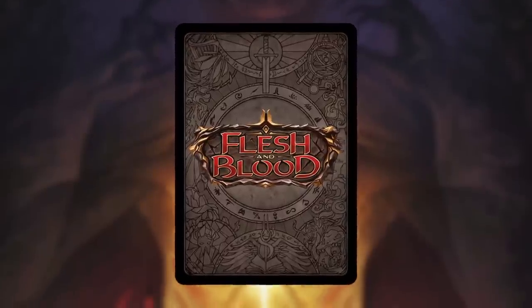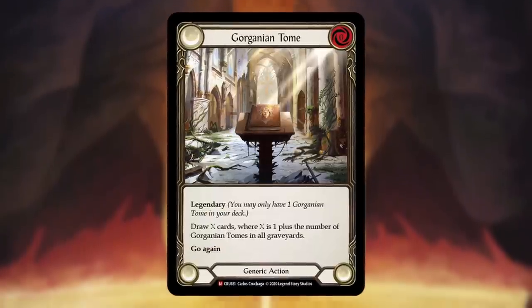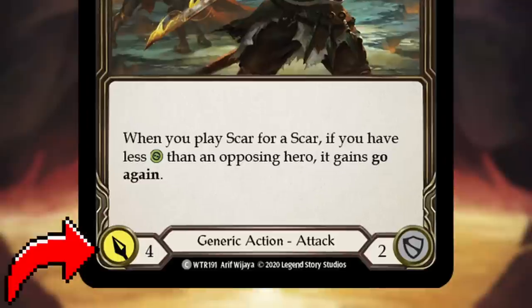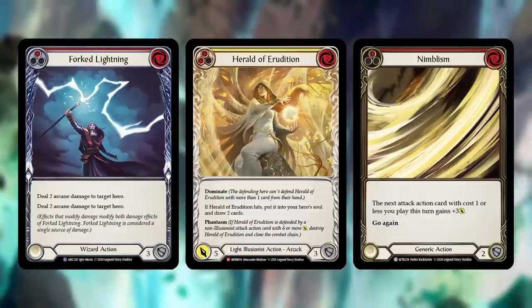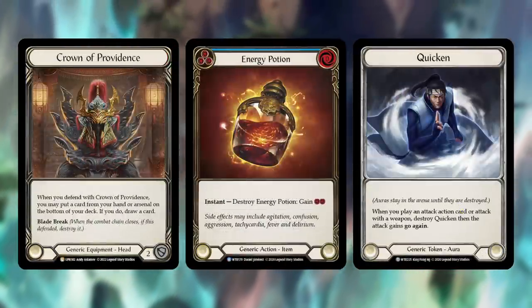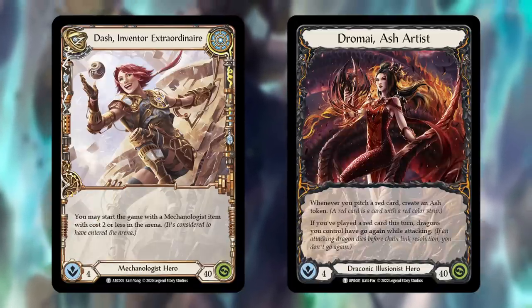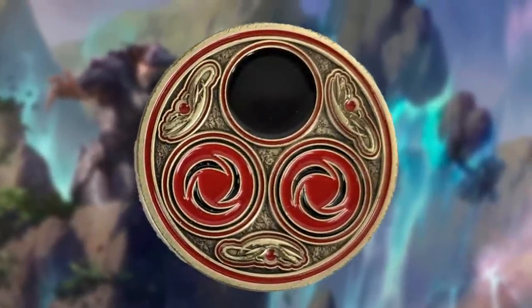Flesh and Blood works very differently than a lot of other card games in two distinct ways. The first is that there are very few cards that only do one thing. Most cards in FAB can do a combination of attacking, blocking, be played for their abilities, or be pitched for resources. Most actions in this game come from the hand rather than a maintained board state. Aside from equipment there's usually very little if anything on board, and even with heroes like Dash or Dromai who can make a board state, they still need cards in hand for resources to actually do anything with it.